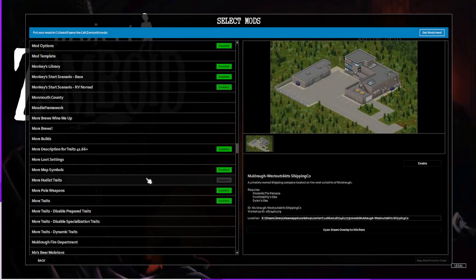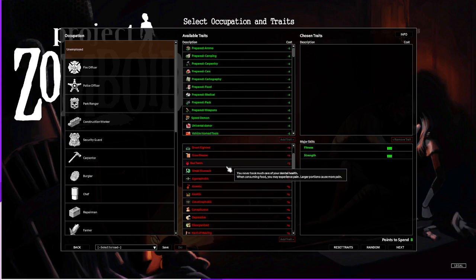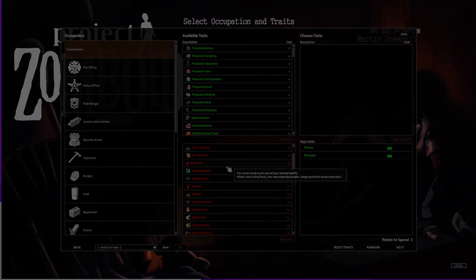Another option for upping the challenge in your game is a collection of trait-based mods. These are the More Traits, Even More Traits, and Expand Traits mods. More Traits offers a number of options, starting on the mild end with bad teeth, which gives your character pain after eating, and sun sensitivity, which makes your character get headaches in the sun.